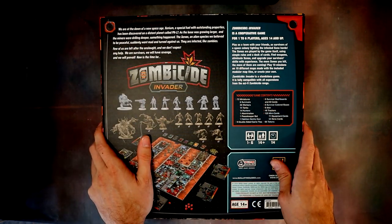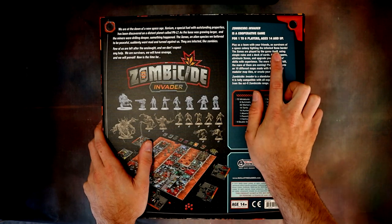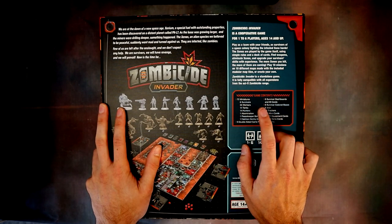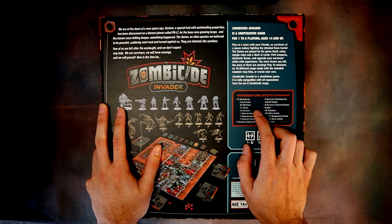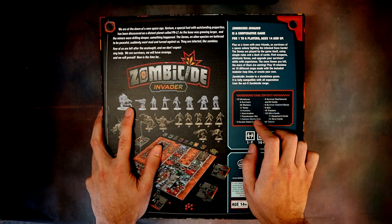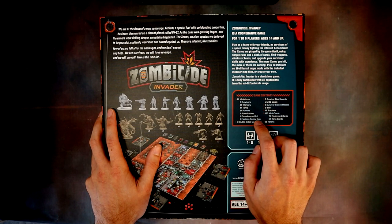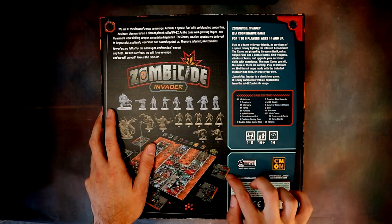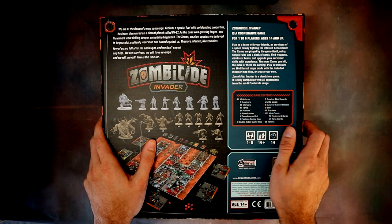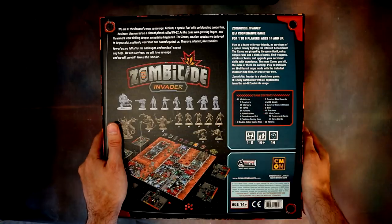The blurb says we're at the dawn of a new space age — it's a cooperative game where you fight together as a team against the Xenos horde. The game contents total 72 miniatures: six survivors split into workers, tanks, and hunters — which I imagine corresponds to walkers, fatties, and runners. There are also Peacekeeper bots and a sentry gun. You get dashboards and ID cards, coloured bases, six dice, 48 trackers, a load of mini cards, 125 and 65 tokens, and a breakdown of player count, age limit, and playtime.